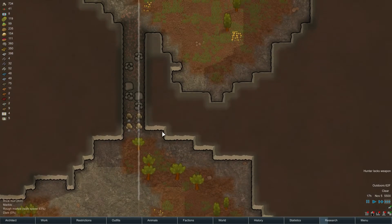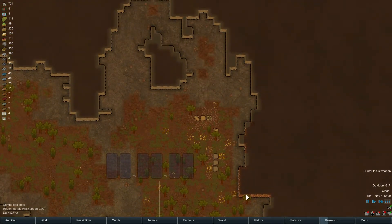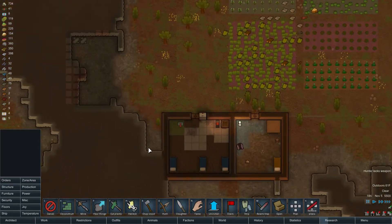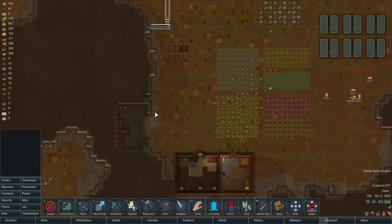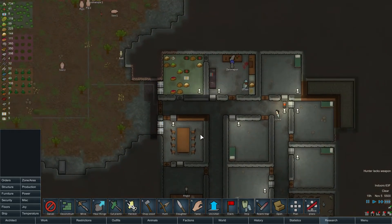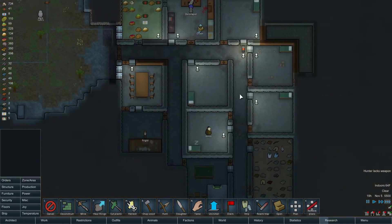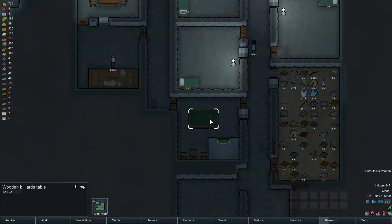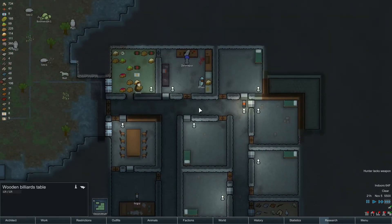We do have some silver up here I might want to haul in eventually. We got a lot of steel up here — maybe we'll set this to be mined. Has this even been finished? No, that hasn't even been finished — we'll leave it. Right now it's just kind of waiting for stuff to happen. The billiard table's up and running, but I don't know if anybody has used it yet.